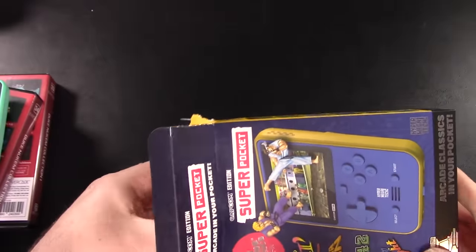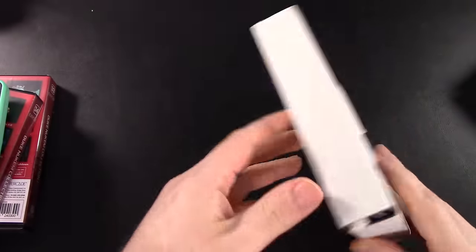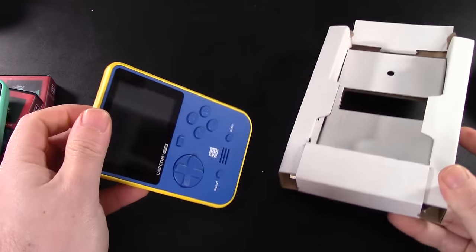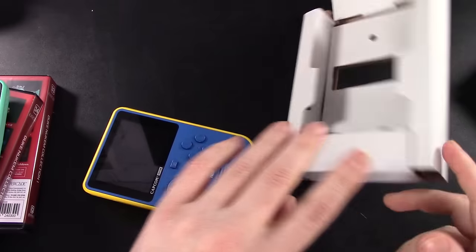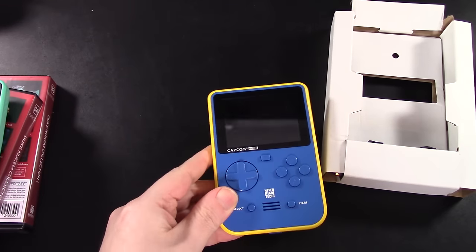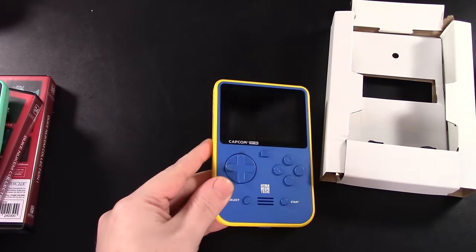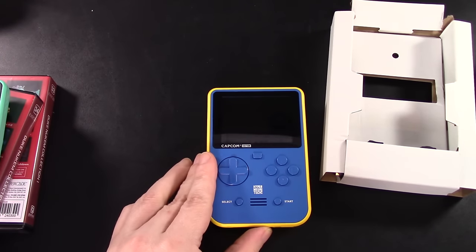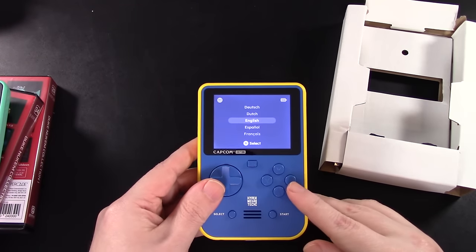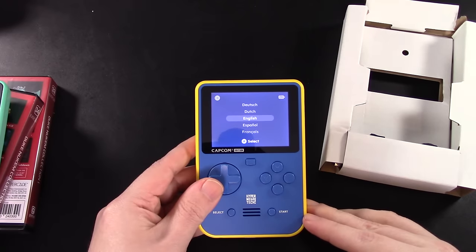Taking it out of the package here, you can see these are definitely small but you know what — it's what you do with the size, right? We have a charging cable in here as well, just a standard USB-C cable. These little handhelds actually fit legitimately in your pocket, which is kind of what they're going for — an arcade in your pocket. We've got it booted up here, this is our Capcom edition, and it came with a full charge straight out of the packaging.